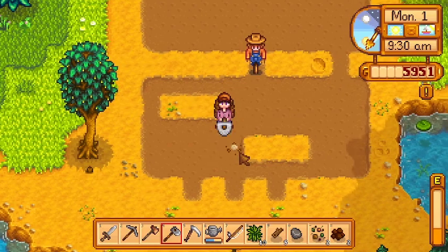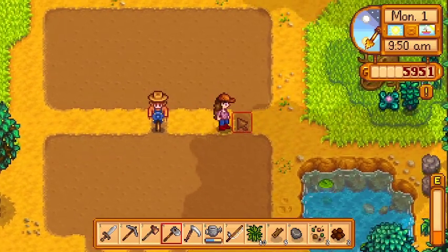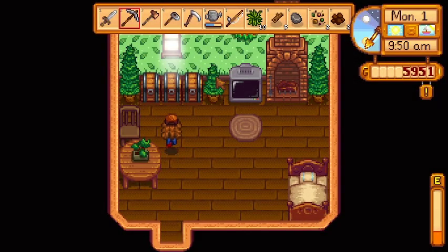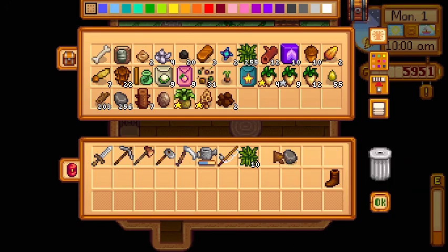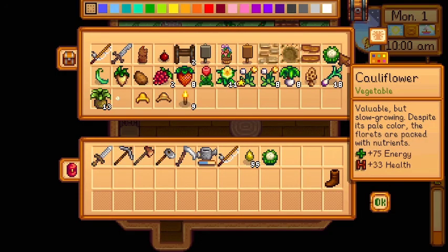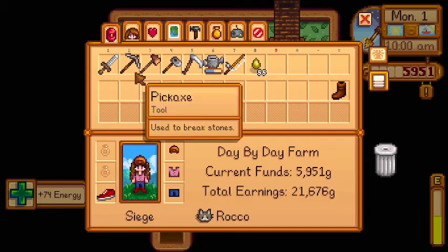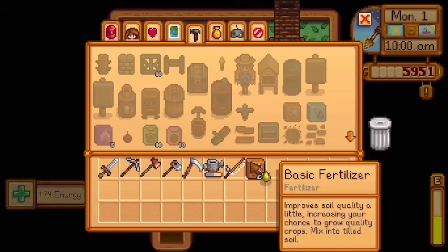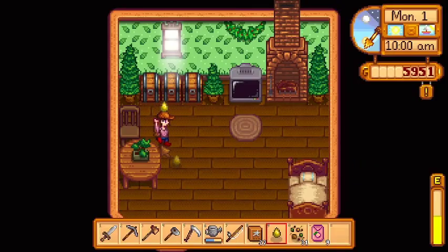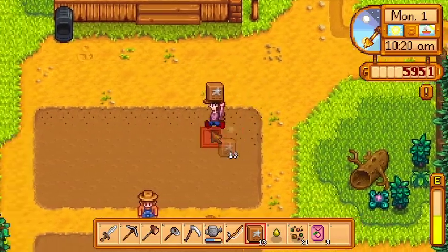Once we do this, we won't have to till it every single time — we'll just have to water it, which shouldn't be too much of a problem. We do have that cauliflower, so let's go eat that for breakfast and make as much fertilizer as we can. We'll drop everything off, grab the sap and the cauliflower, eat it, and then craft all of the sap. Unfortunately it's not going to be nearly enough fertilizer, so we'll have to be judicious about what we use this area for.